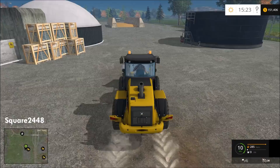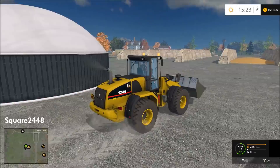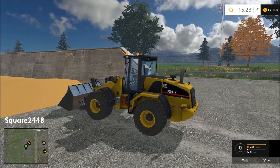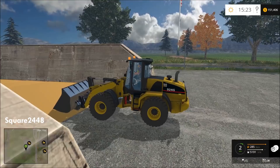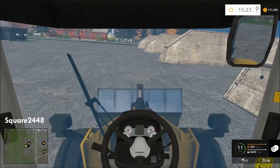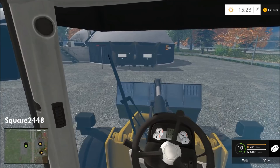Alright, so we have arrived at the biogas plant and we will be selling all of this silage. I could not change the textures because I couldn't really figure that out, but I will look into it. If any of you know how to fix these textures please let me know. It should look like the texture in this bucket — I may just need to look a little closer at the files.